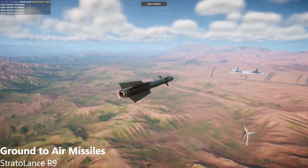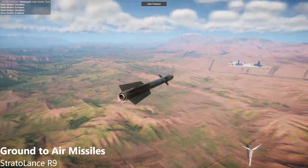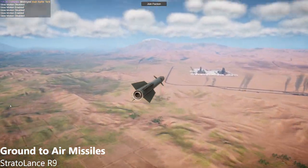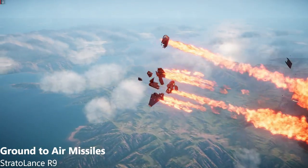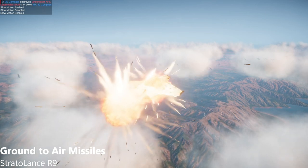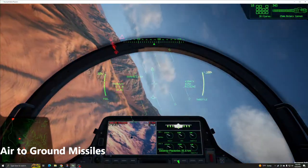The Stratolance R-9 is designed for long-range air defense and is far too large for use on airborne platforms. With a 45-kilogram warhead yield, it's the most powerful radar-guided missile in the game. The Stratolance is a whale killer, best used against strategic bombers and other large aircraft, which it can engage from a range up to 50 kilometers. The Stratolance does not need a direct hit to kill smaller aircraft. When flying at high altitudes, this missile is the most powerful ground-launched ordnance to be concerned with.